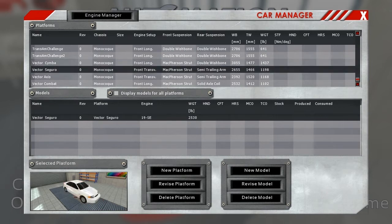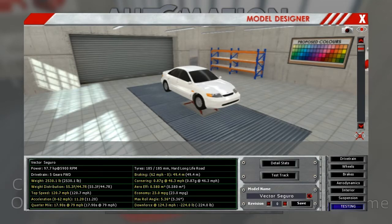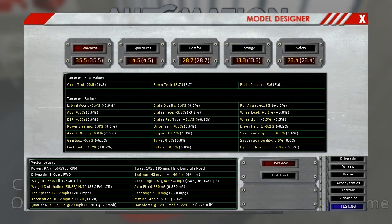Let's start with the first car I built, and that was the Vector Segaro - still up to my discretion as to how that's pronounced. The Segaro came in with a total of 105.3 in the model designer points tally, and it was pretty far behind the competition that we decided to go against, the Toyota Camry.